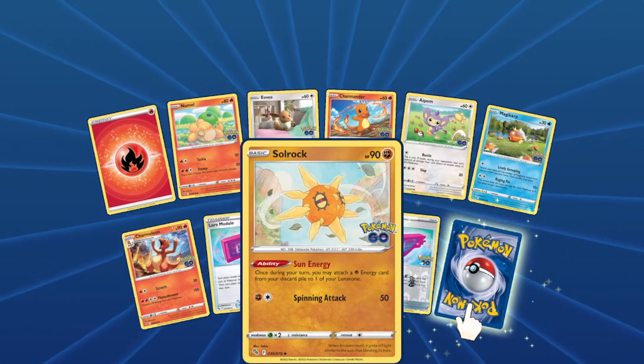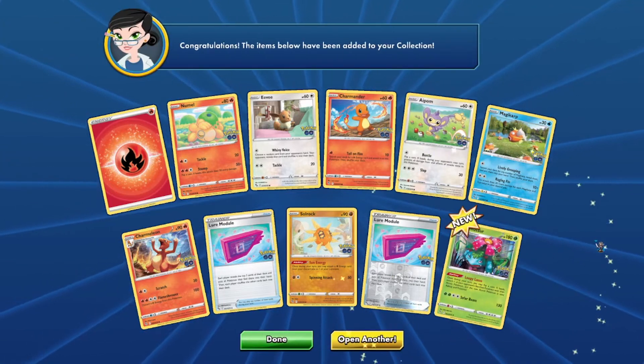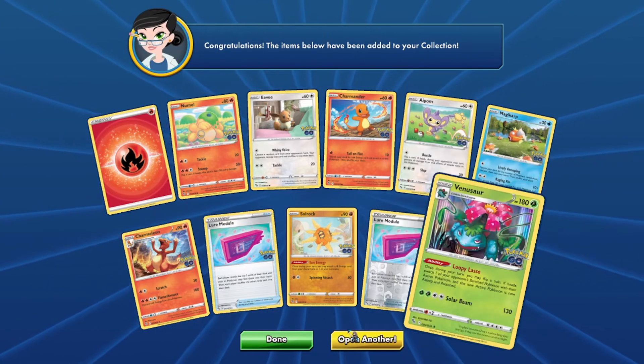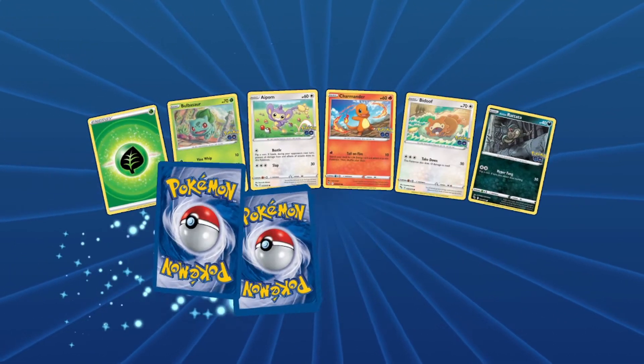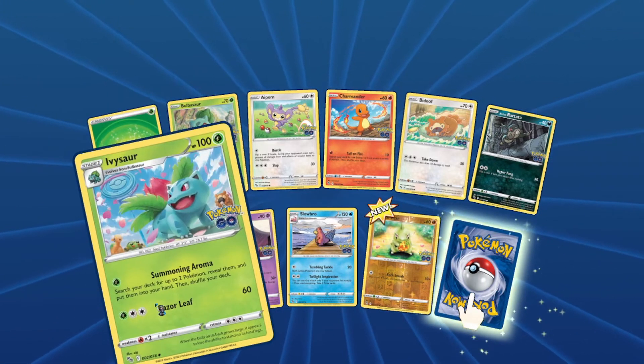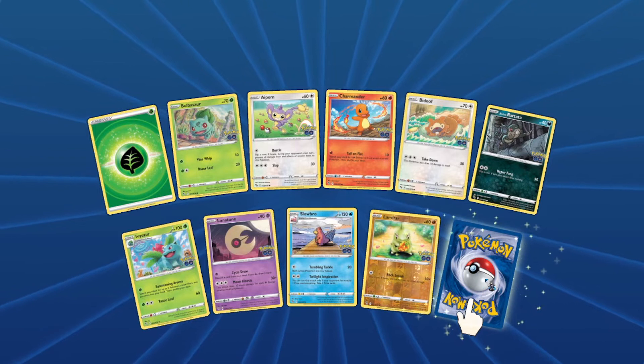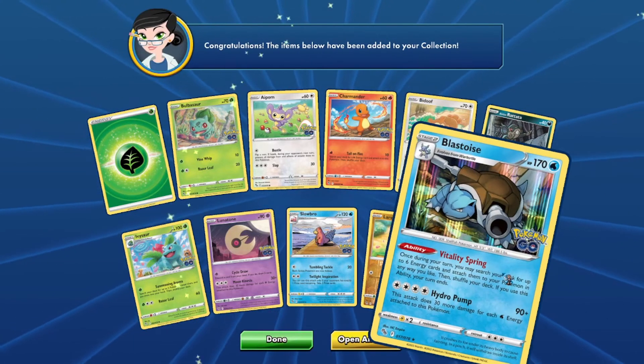Exeggcute, Solrock, and Lure Module reverse. And we got Venusaur! Hello hello! We got Venusaur this time, and a reverse holo — Blastoise!